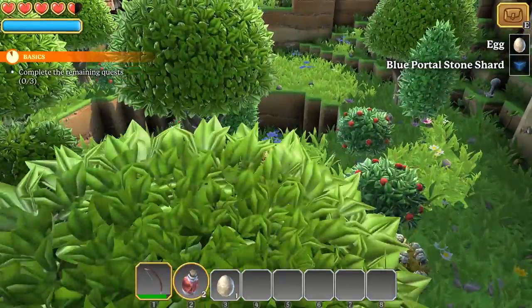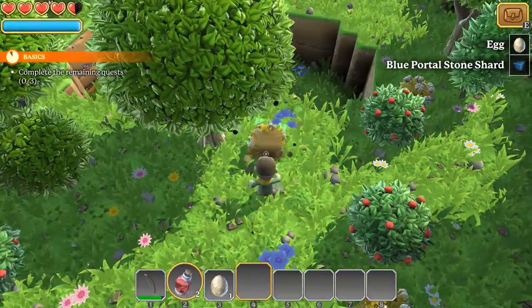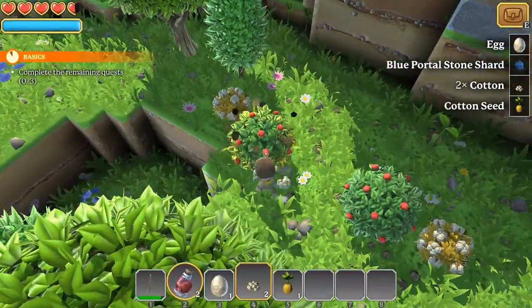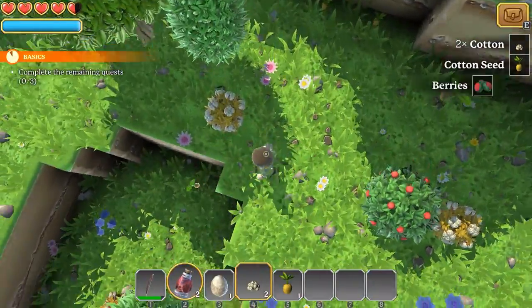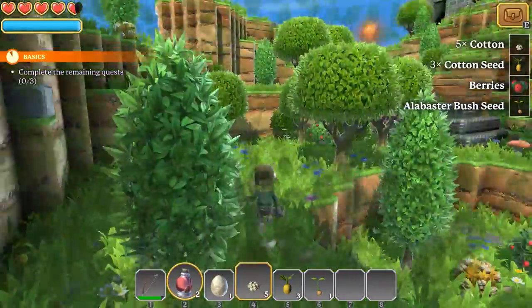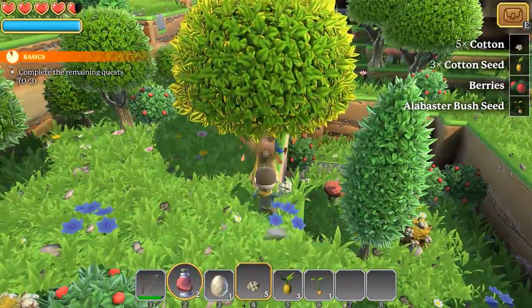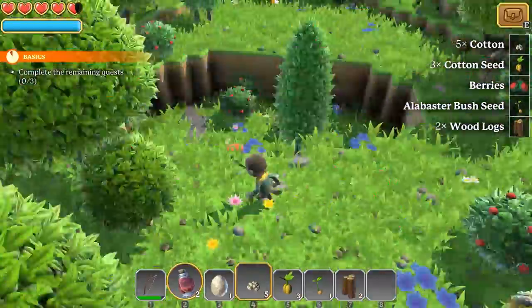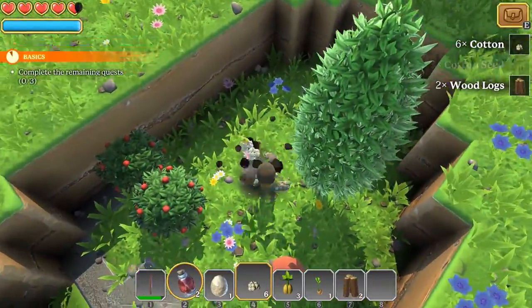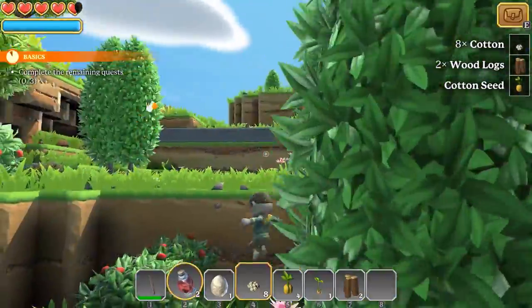I have no idea what the egg is used for. But there are different quests. You can also break things with your fists — so like we've got cotton here. We can break this stuff and that will give us seeds and berries. We'll get some cotton. We'll probably want some wood as well, so let's go ahead and chop down the tree.